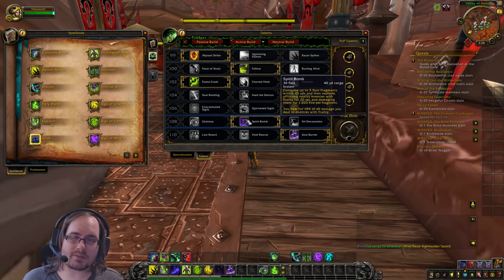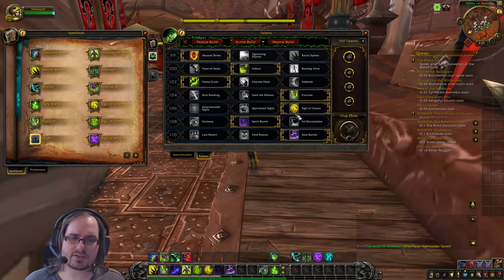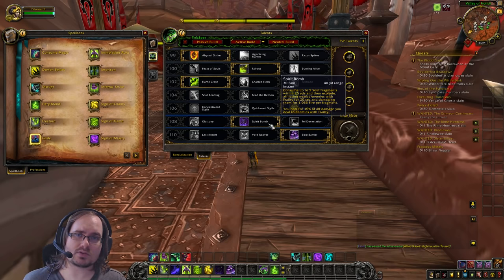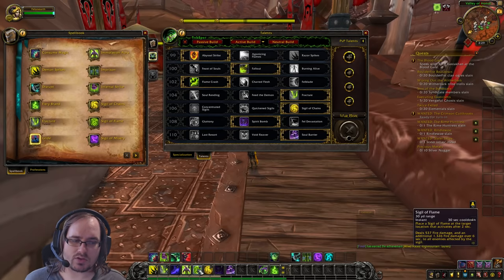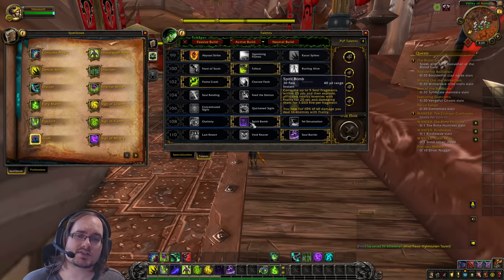With five Soul Fragments, Spirit Bomb deals around 5,000 damage and afflicts all nearby enemies with Frailty. We then heal for 10% of all damage dealt to enemies with Frailty. So our Sigil of Flame, Immolation Aura, and other AoE abilities hitting those enemies will all generate healing for 20 seconds. This gives us more ways to use Lesser Soul Fragments and Pain, more ways to heal ourselves, and more ways to debuff the enemy — a great ability we'll use constantly while tanking.